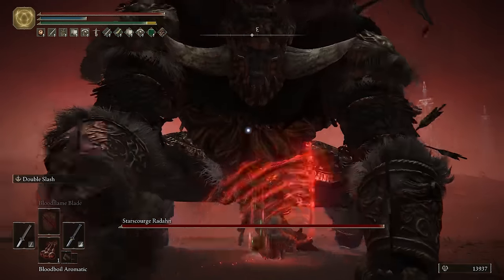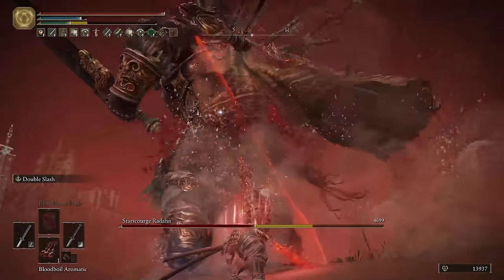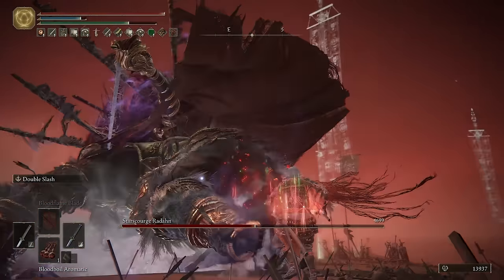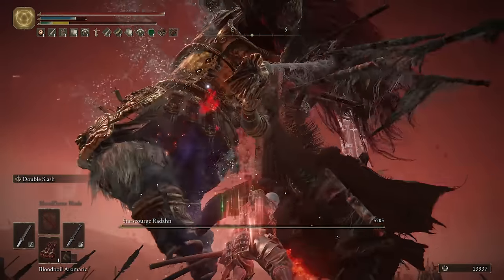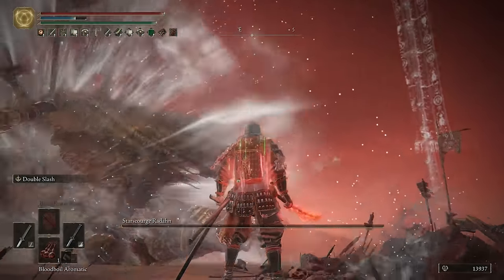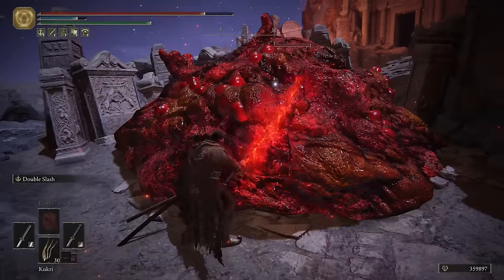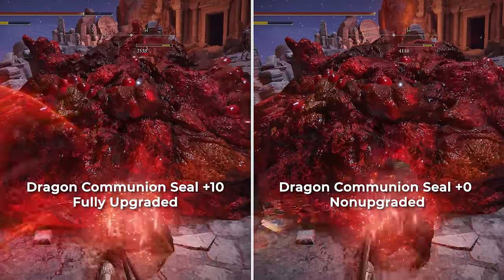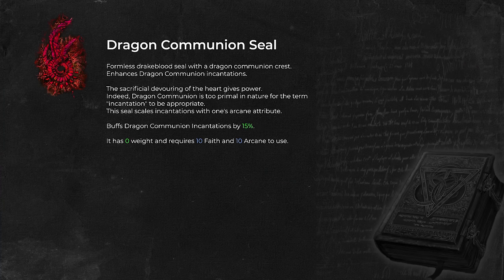To apply the Blood Flame buff to your weapon, you need a seal. It doesn't really matter which seal you use — the fire damage only scales with faith, which we don't have at high levels anyway. Additionally, the bleed buildup the buff provides scales most with either Arcane or the seal's upgrade level, meaning you can use a non-upgraded seal and notice no difference from a fully upgraded one. I was using the Finger Seal, but ideally use the Dragon Communion Seal because it has zero weight and we already meet the stat requirements.